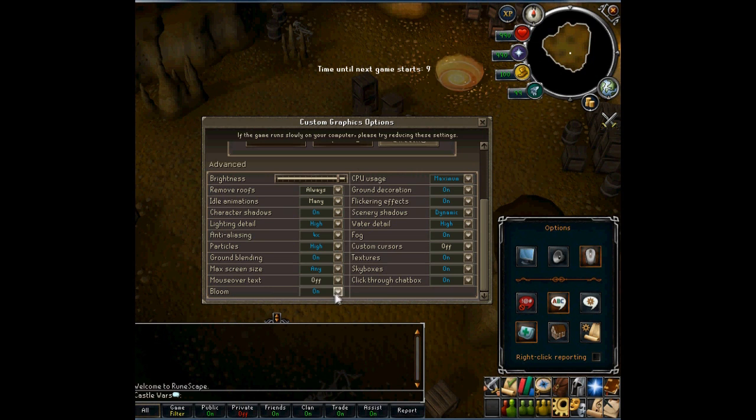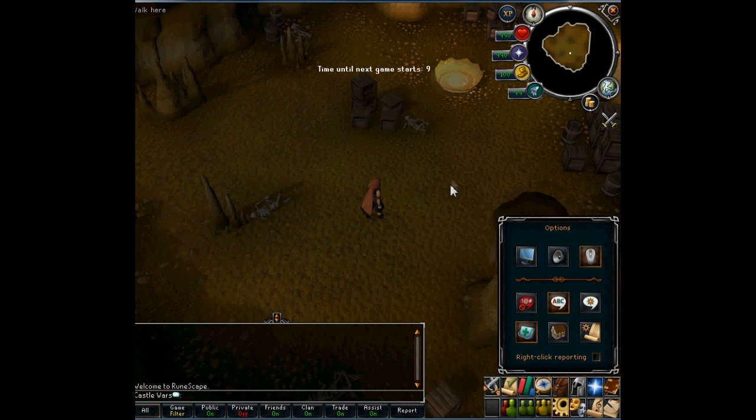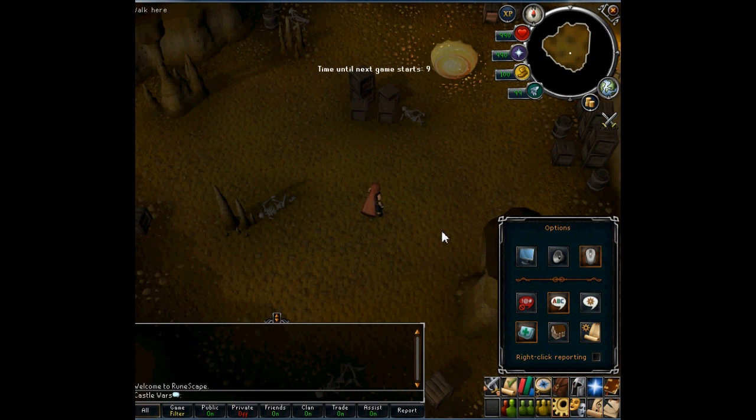When you are first setting it up, sometimes if you first turn on Bloom and then turn on anti-aliasing, it will either turn off Bloom or turn off anti-aliasing. Just keep turning it off and on until Bloom works, then go back to anti-aliasing and turn that off and on until that works. I don't know why it turns it off, but that makes it work for me.